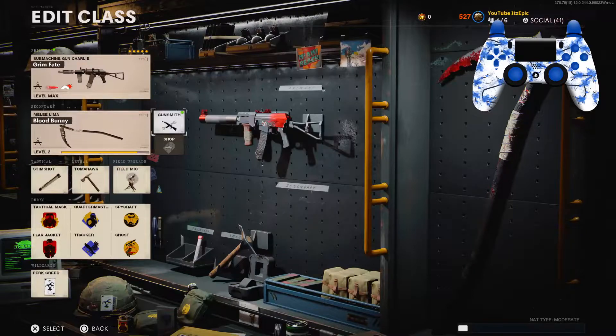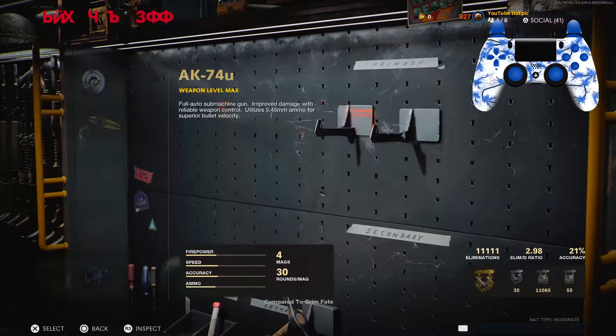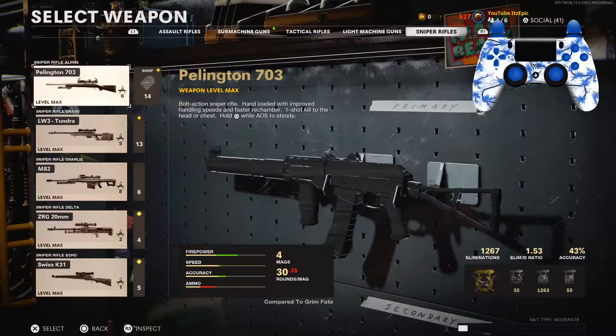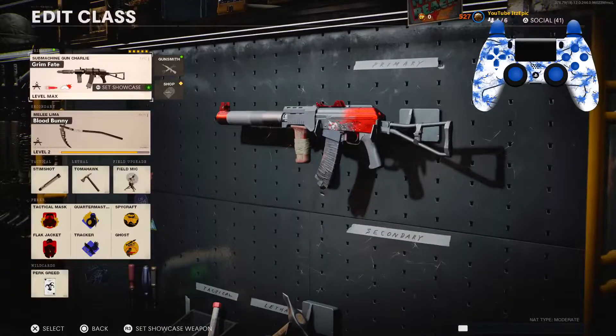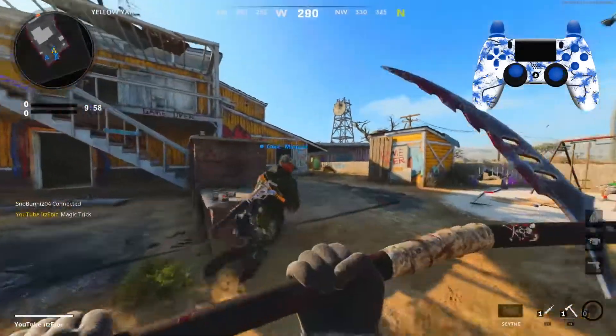The Scythe is a pretty good melee weapon. If you miss those swings though it's very slow, but it has a pretty good range. The bundle also comes with this AK74U blueprint as well as a sniper blueprint which I'll upload later. That's it for the intro — I hope you guys enjoy it and I'll see you guys in the next video. All right, here is the new inspect animation.